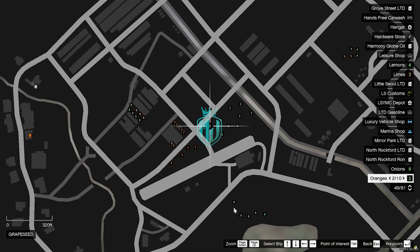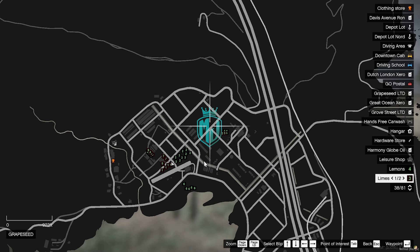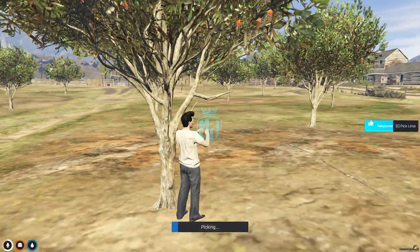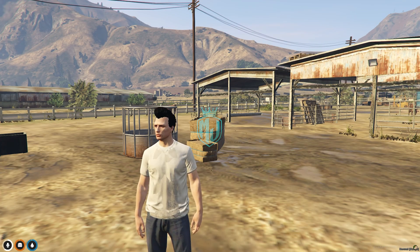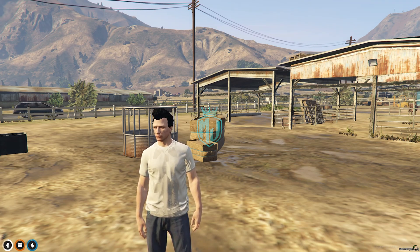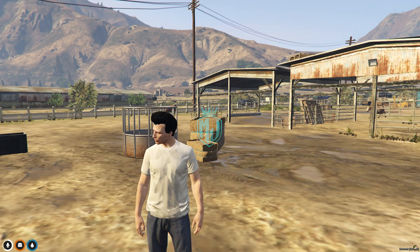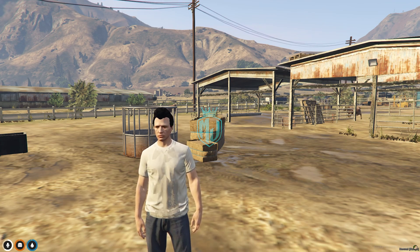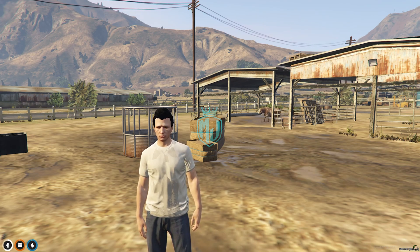We also have potatoes, oranges, and limes — in total there are nine types of farming fruits and vegetables. You can use them in sell codes with an NPC to sell them, or use them in any of your other scripts. I hope you guys liked this farming script. If you did, please subscribe and hit the bell icon. Till then, take care, have a good day — love you all!